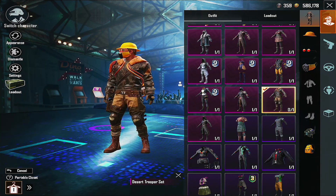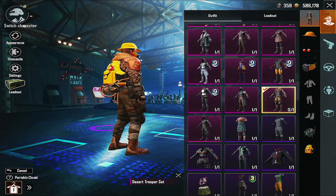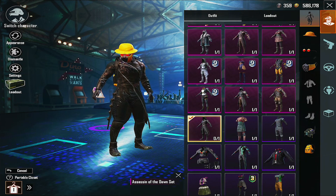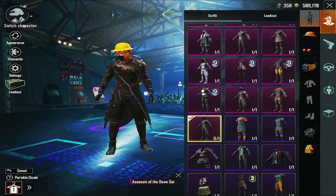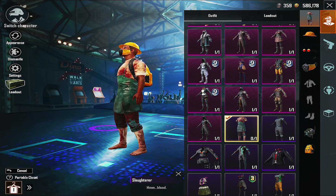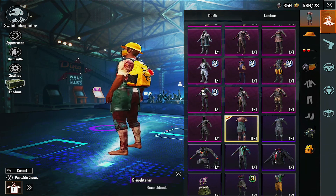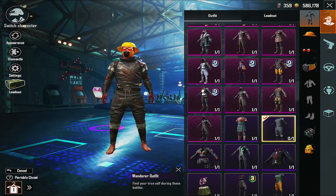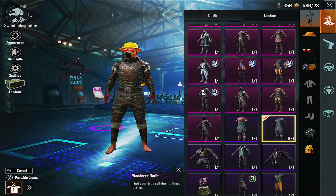Same thing with this — I got it for free, crate opening. This one, I think I had like 120 UC, then I spent on it, and boom, got this outfit. I got this one back in season three. I used to see a lot of bots with it. But, you know, PUBG — everybody's a bot out here. And this one also was back from like season two or three, around those times.